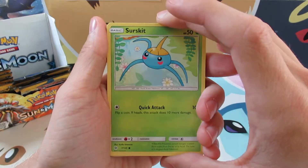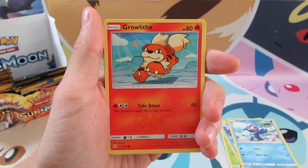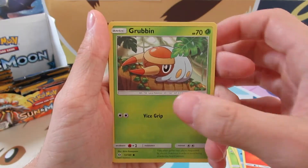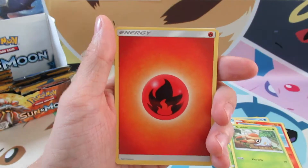So we have a Surskirt to start off with, then we have a Wingull, a Popplio — Pipplio, whatever it is — a Growlithe, a Grubbin, and a Fire Energy. I love that; it's my favorite looking energy out of the series.